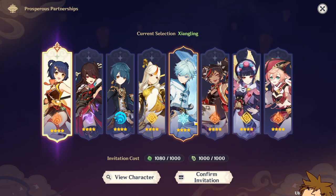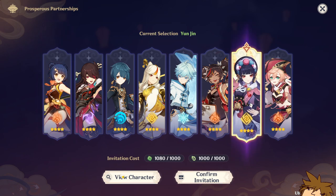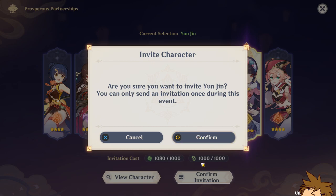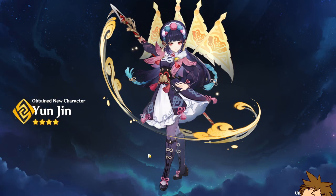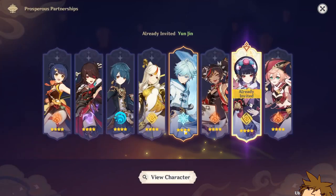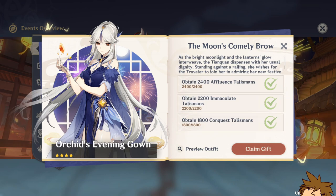After you have finished that quest, you're able to select one of these characters. On my account I currently want Yunjin, so after you do that, just confirm the invitation. You're going to use a thousand of each of the talismans and Yunjin joins the party — pretty good stuff. And here we go, we can claim Ninguang's outfit as well. Good stuff indeed.